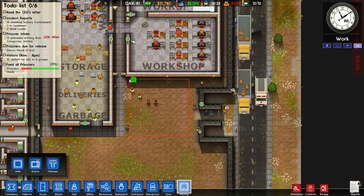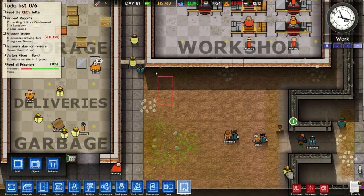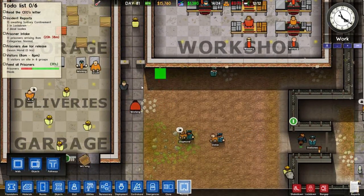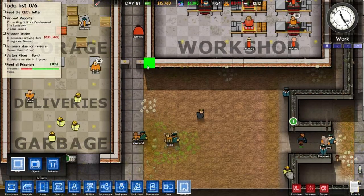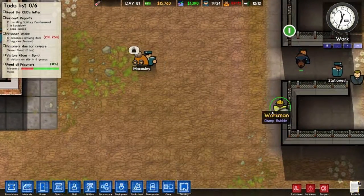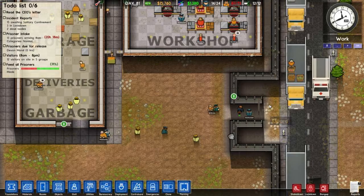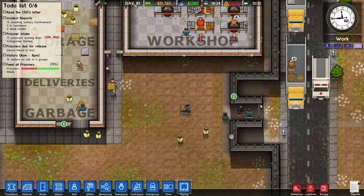I actually told you to get rid of that. It's weird — that's a glitch, it's got to be some kind of glitch. Okay, it worked then. Very strange. It's your deal, getting stuck on stuff. Nobody gets stuck on stuff in my prison.